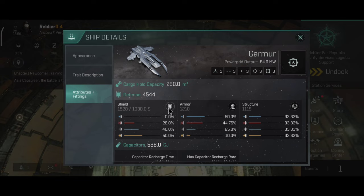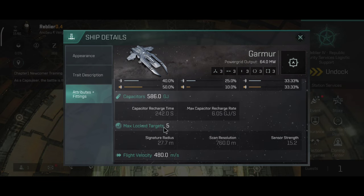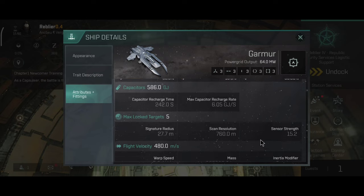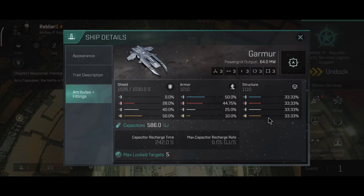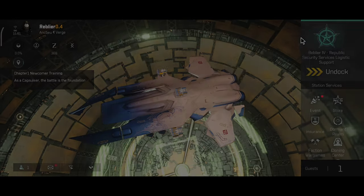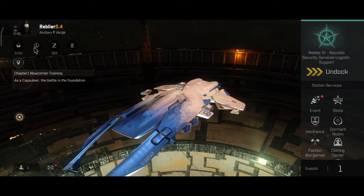The Garmor is a shield tank, although most of my Mordu ships don't really have a tank — but shield is the way to go. The capacitor is also very small; after all, the Mordu ships are known to have bad capacitors. It can lock 5 targets. This is a very small little boat, and it's definitely not slow, however it might be slower than some of the other faction frigates.